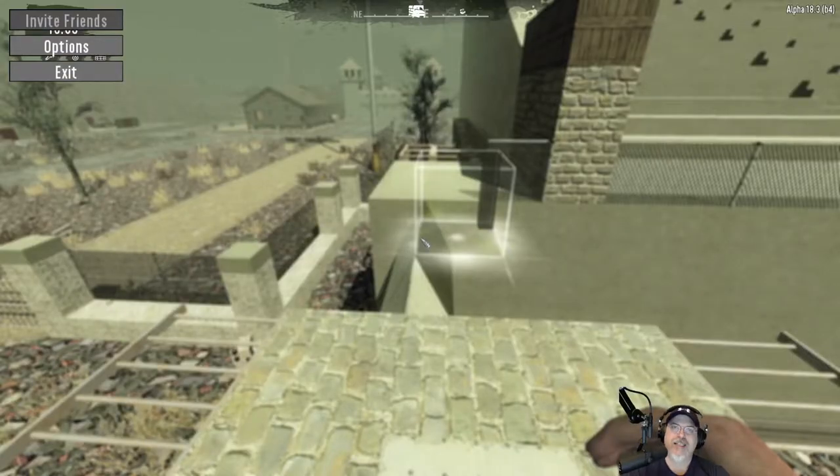Welcome back everybody to Seven Days to Die. I'm an old guy gaming and this is the Wasteland Survival Series, where we play this game with all difficulties set to Insane. We have a nitrogen-generated map that's almost entirely made up of the wasteland with a small green biome somewhere on the map that we are searching for but have not found.